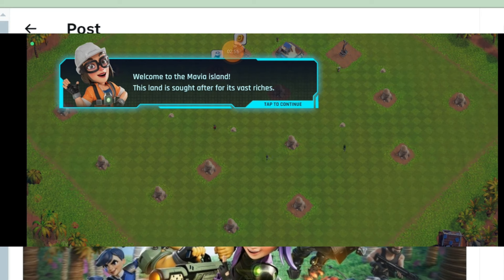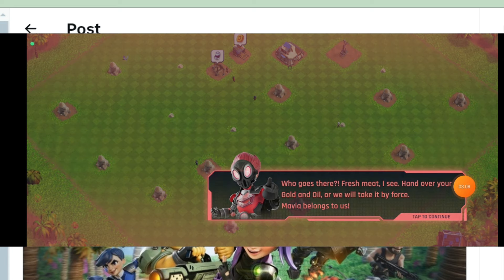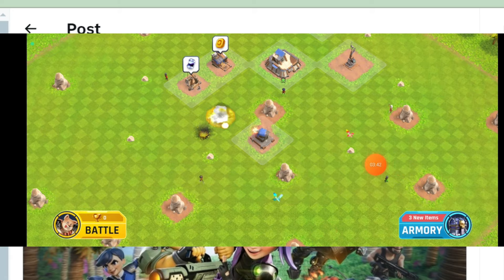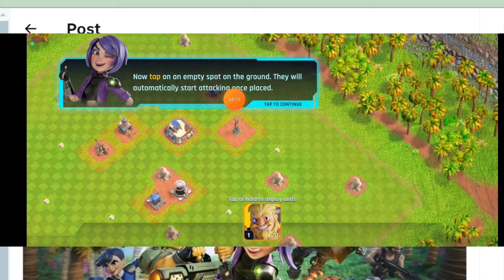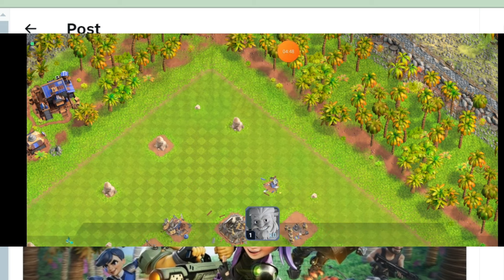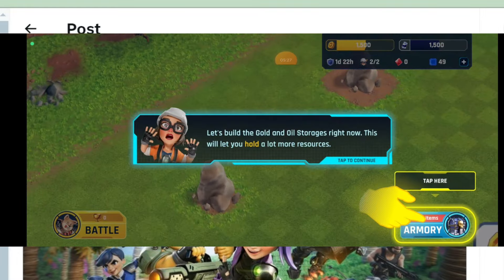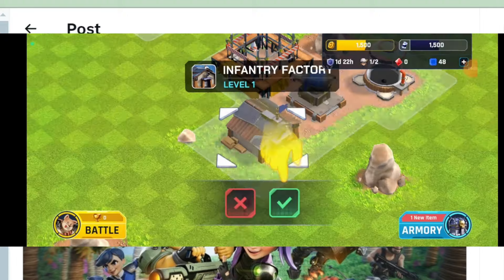After the game gets loaded, click on the tap to continue button. This will take you further. Follow all the instructions the game tells you — whenever the hand guides you, just go with it. Claim the armory, whatever button the game guides you to, just act according to it. Deploy your soldiers — deploy 50 to 25 soldiers — wait one minute and you win. Then again do whatever the hand guides and keep on completing the steps.